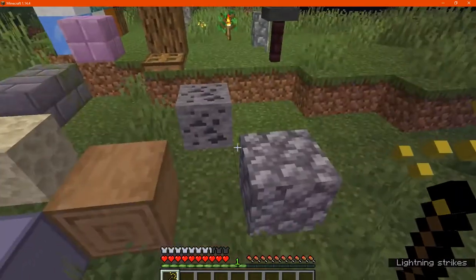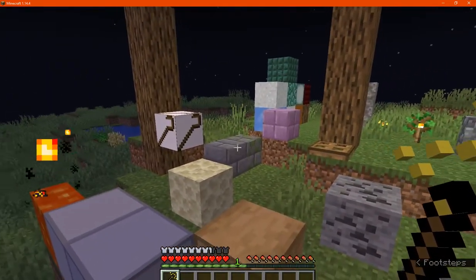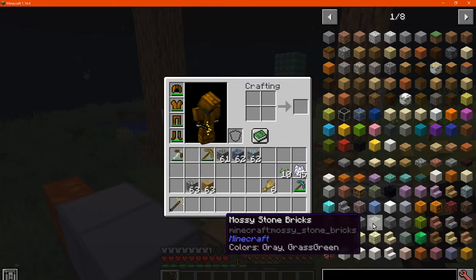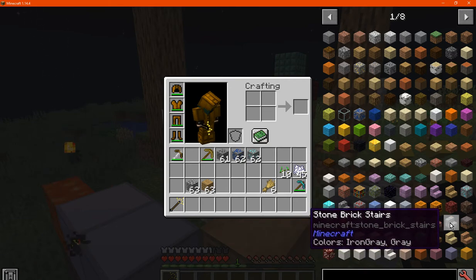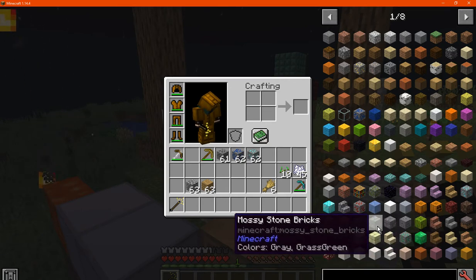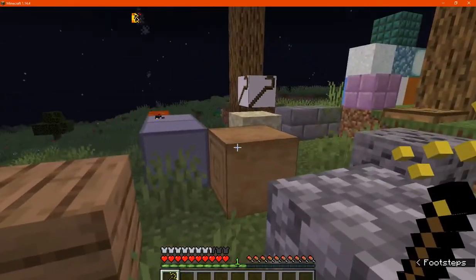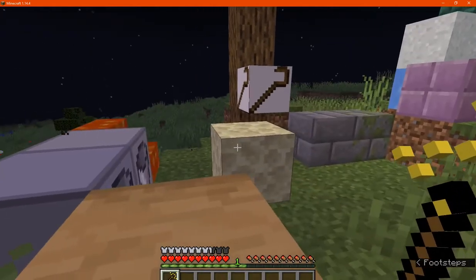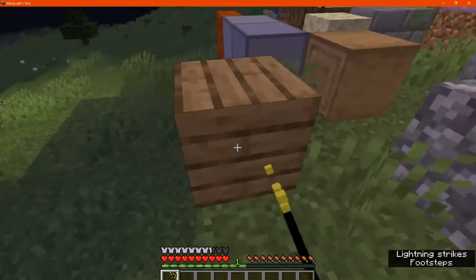Now obviously it'll only work on those blocks that support it. There are certain situations where if you've got something like stone bricks it'll turn into cracked or chiseled, among its stair and wall versions, but not mossy stone bricks, which I'll demonstrate. I've even tried endstone to see if it converts to endstone bricks — it doesn't. You can with planks and a few others.